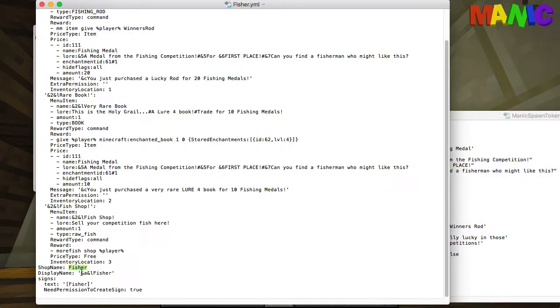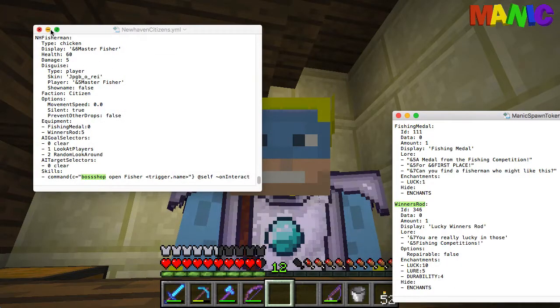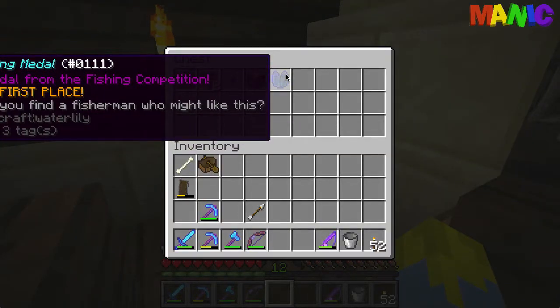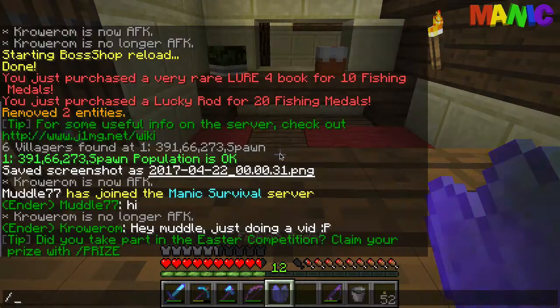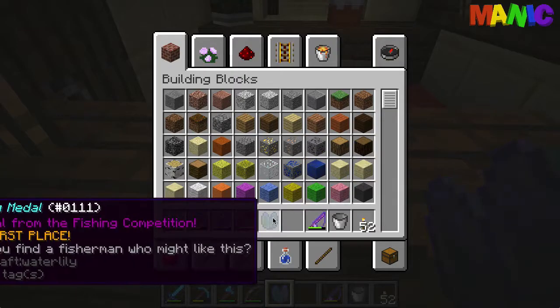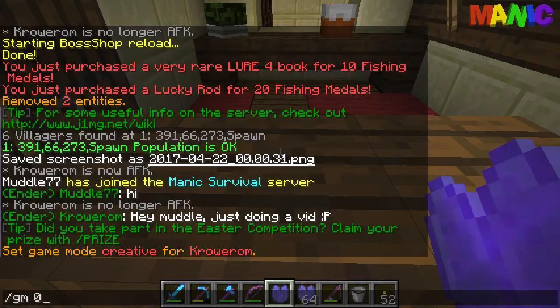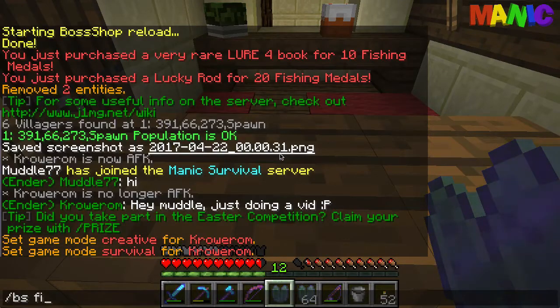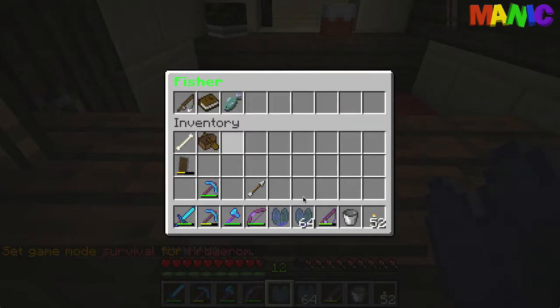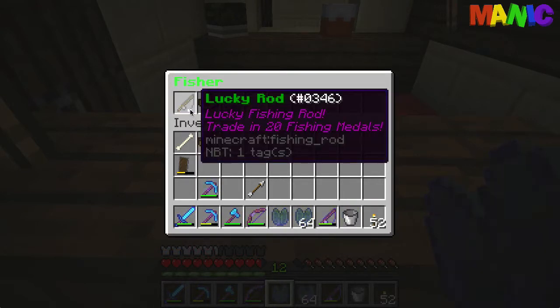That's basically the three items. The shop name is 'fisher', the display name is 'fisher'. You can create a sign for it but you need permission — that was from when I was testing. Let me show you what the sign looks like. I've got one fishing medal — I need to quickly duplicate these just so I can show you. The costs: 'bs fisher' — BossShop fisher — to get a lucky rod should cost 20 fishing medals.